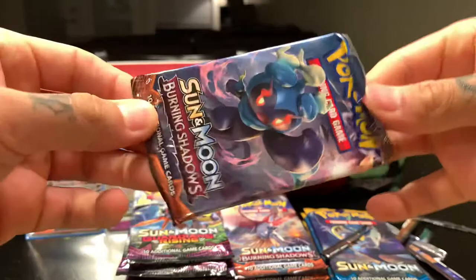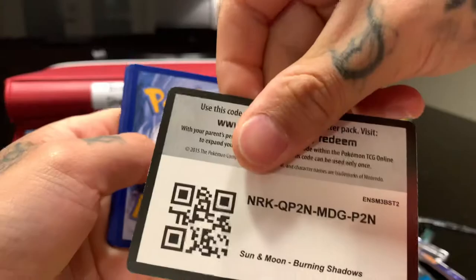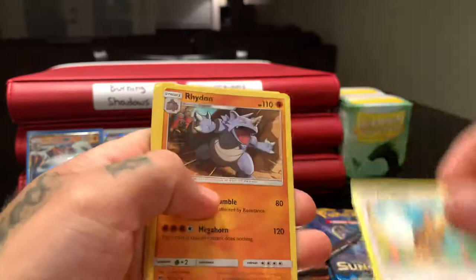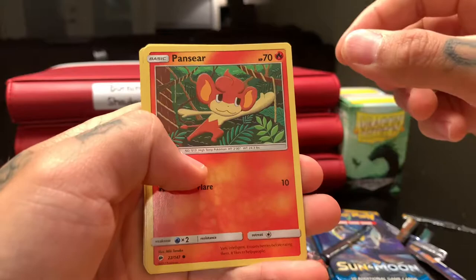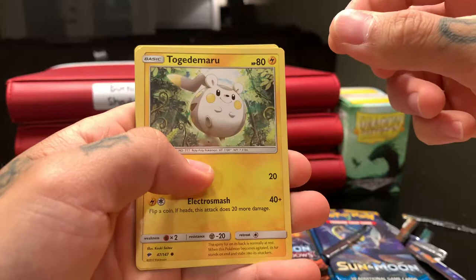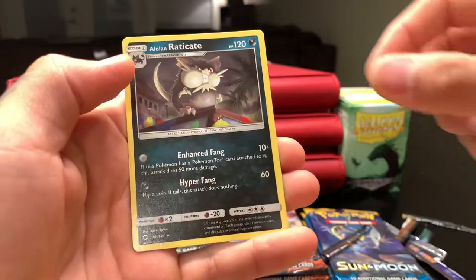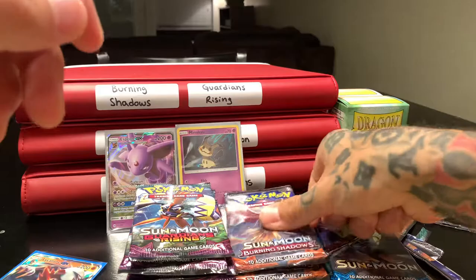Code card — one, two, three, four — fire, nope, psychic. Noctowl, Rhydon, Charmeleon, Pinsir, Krokorok, Togedemaru, Wimpod, Alolan Vulpix — reverse holo Rhydon, and Alolan Raticate — not holographic.